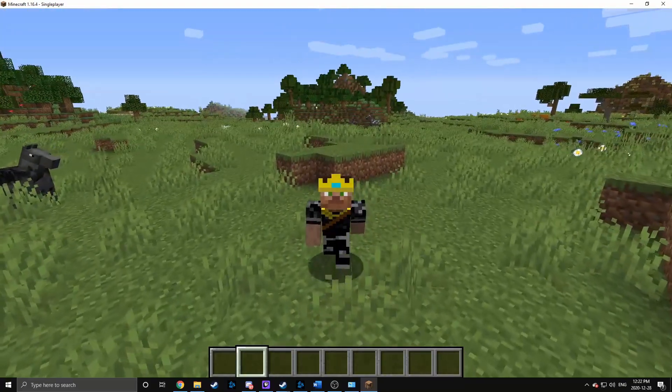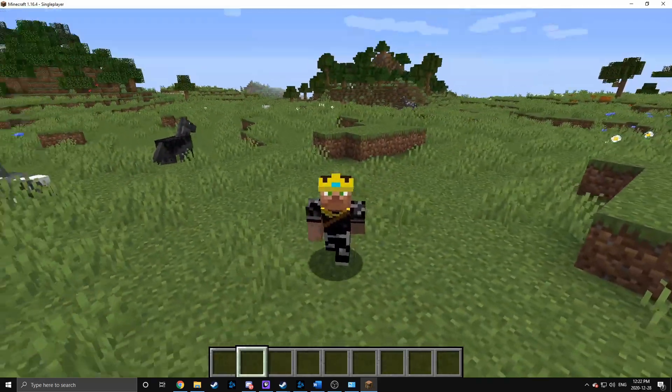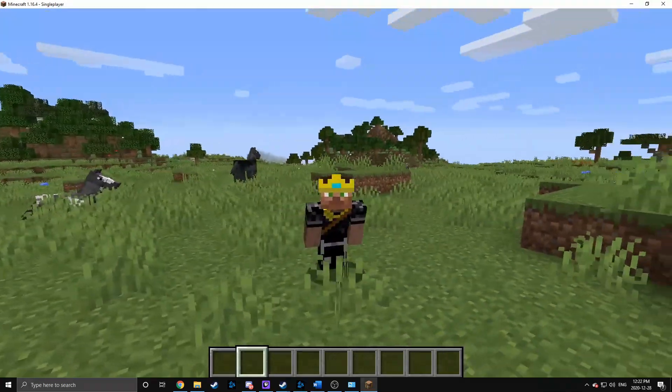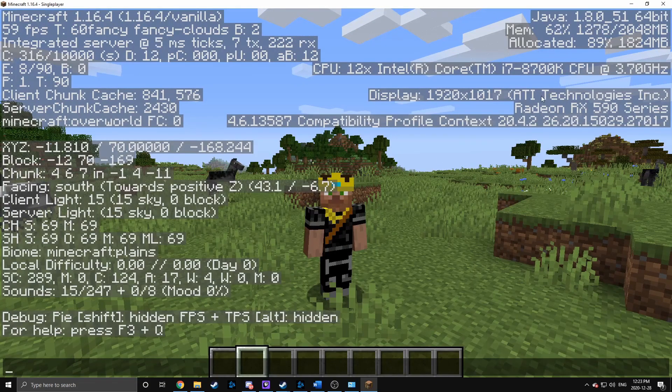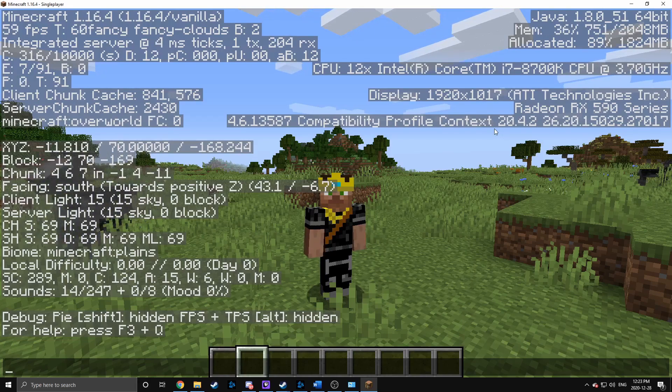This one gets a lot of people, especially if you're playing on a laptop — make sure you're using the proper GPU to play your game, because if you're not, you're going to notice performance drops. If you hit F3 and look in the corner, you're going to see which graphics card you're using. In my case I'm using my RX 590 to play Minecraft, which is what I want. However, laptops especially, if they have an Intel processor, will default to using the Intel integrated graphics — and if you start up the game and that's your default graphics card, that's just no good.